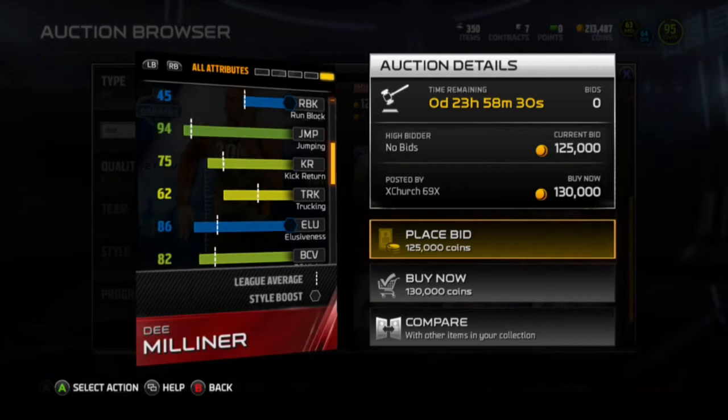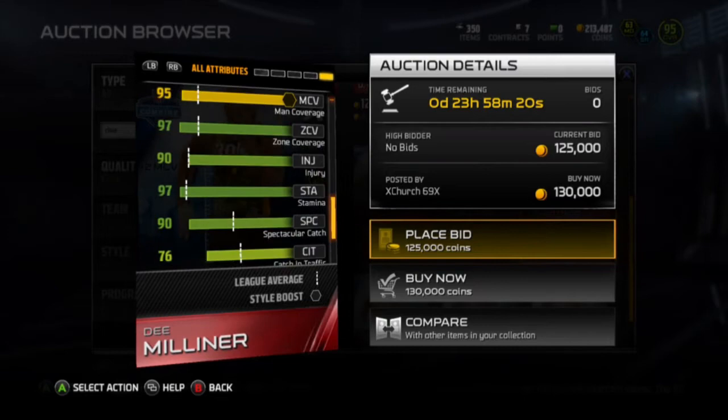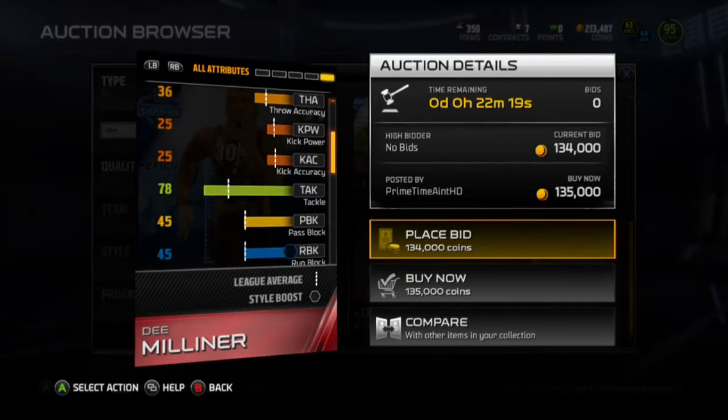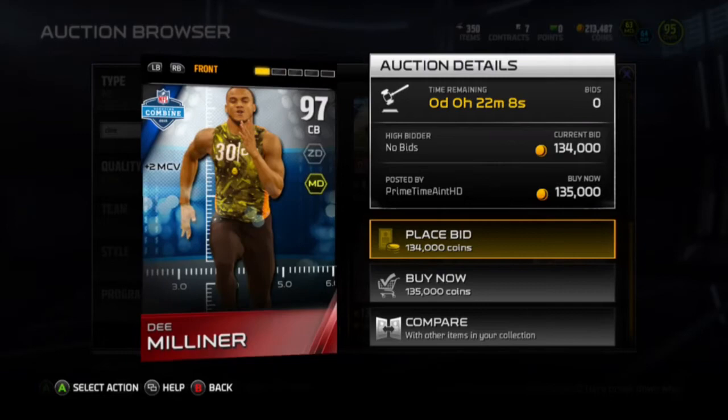94 jump, so he should be getting picks left and right with 85 catching, but you know how they drop them all the time. He's got very good coverage stats. He's also a pretty good block shedder - he's got pretty good block shedding coming off the corners. 84 hit power and 89 press - that's pretty good.